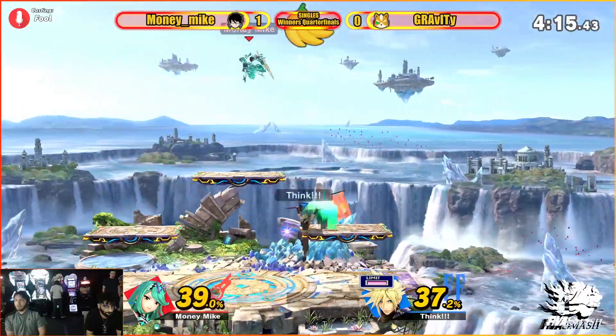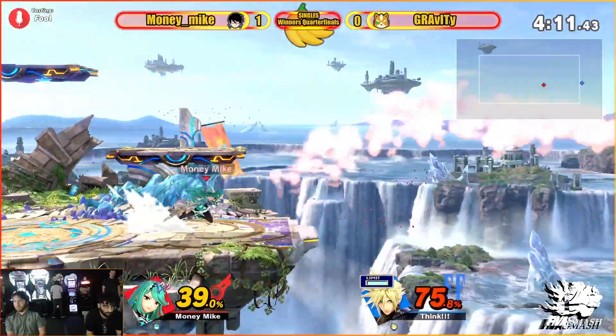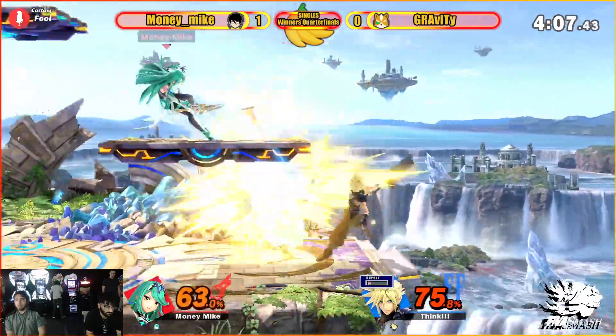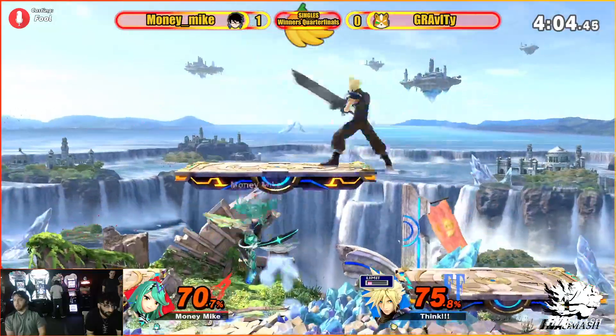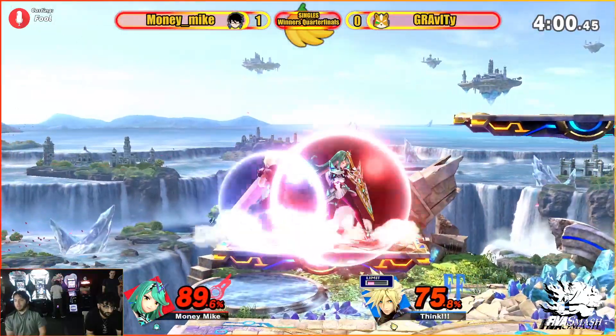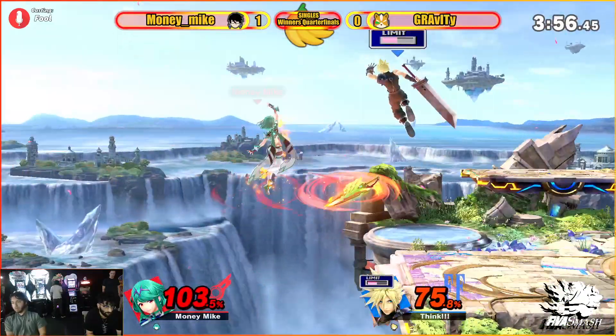If they always roll like to ledge or something, maybe don't punish them as hard early on. Using the limit to get back, finding that percent with the side B. Calls out the other jump but doesn't find a punish on it. A hundred percent — what are we going to do here?